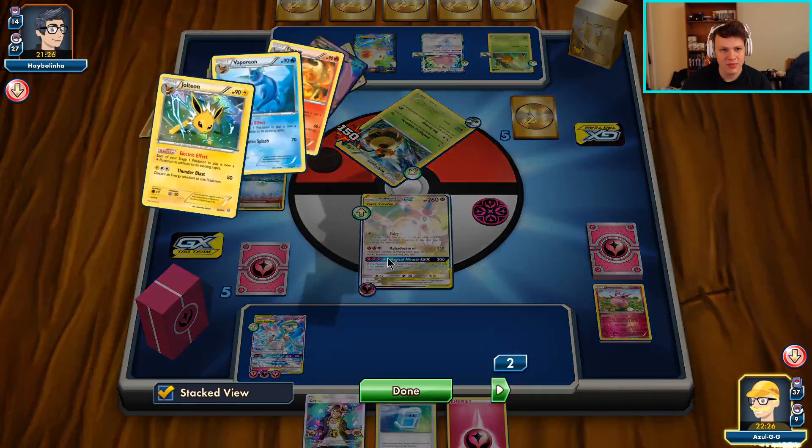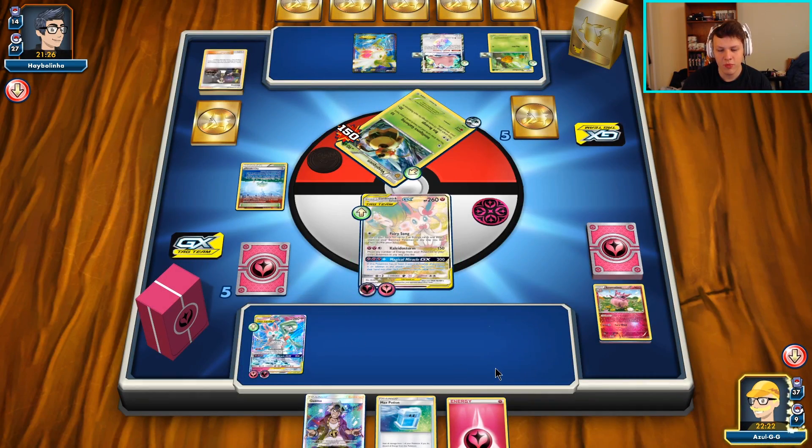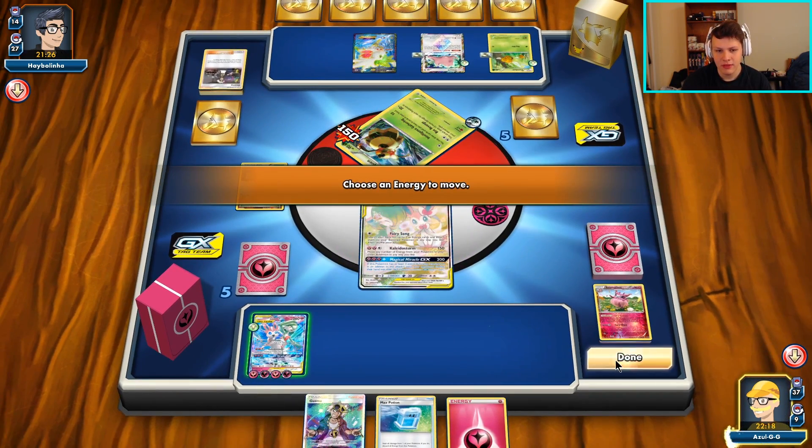How many VS Seekers do they have left - three gone. I'm going to go ahead and move them all to the bench. I don't think they're going to be able to Guzma and get enough Pokemon in the discard pile to take the knockout. And if they do, they probably win anyway. I don't think they're going to be able to knock this one out.